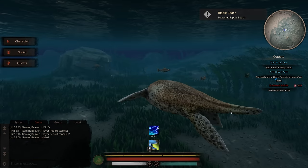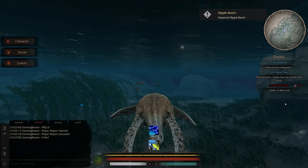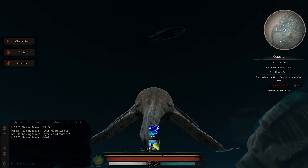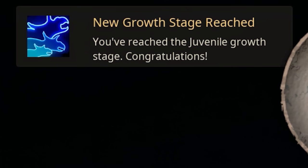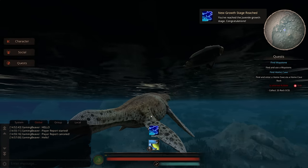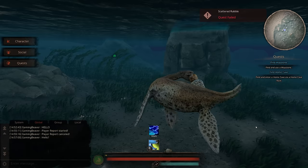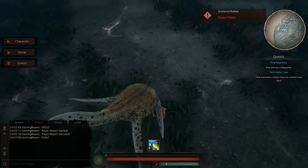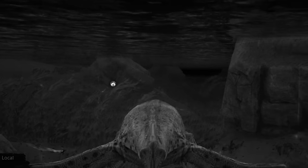There's another button I can press. Ripple Beach. Departed Ripple Beach. So I'm over here now. Can I eat these things? Oh, I got it! No, I don't! We must grab it! You fool, it's a Mawsonia fish! New growth stage reached - you've reached the juvenile growth stage. Congratulations!